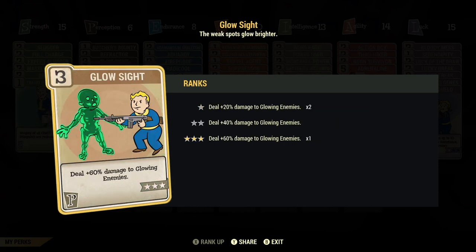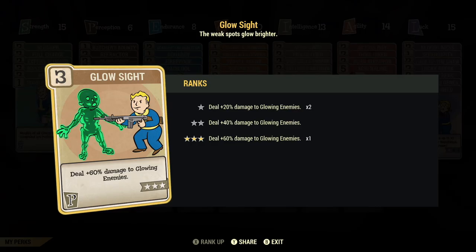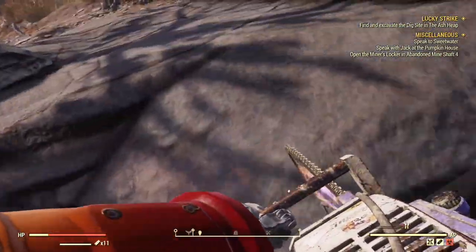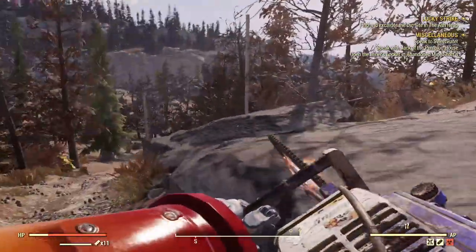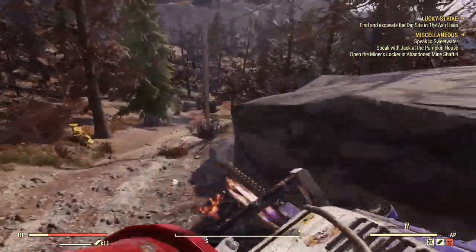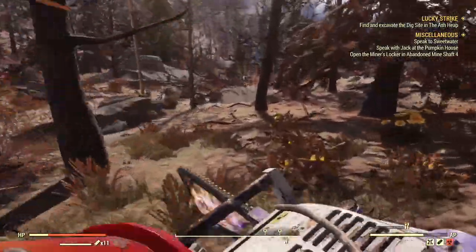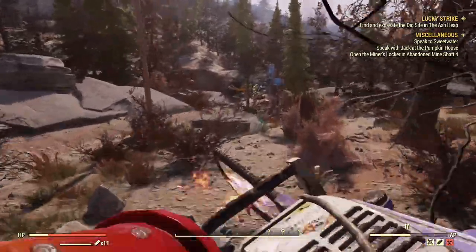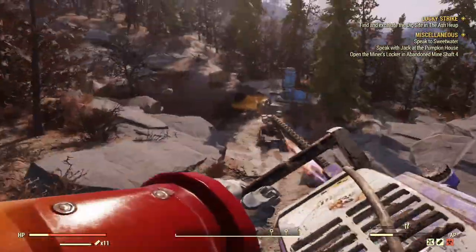Under perception, I have Glow Sight at rank three, Refractor at rank two, and Butcher's Bounty at rank one. These perk cards are here mainly because my legendary perk card for perception gives me an additional five points, so that gives me six points to work with. The only one that's really useful is Glow Sight whenever you're coming across glowing enemies; the other two you don't really need.